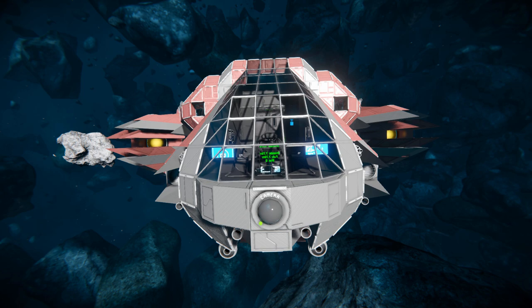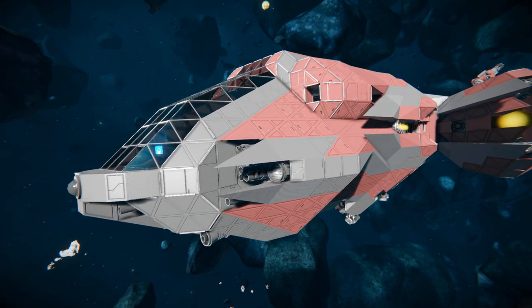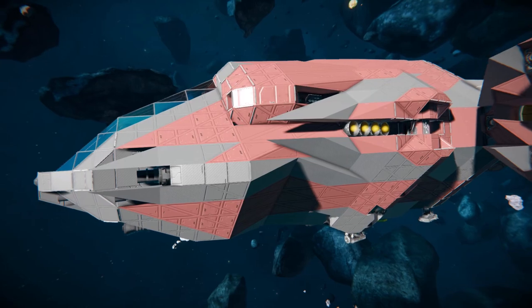There are a lot of LCD screens telling you everything about the ship — from your shields to your inventory and what's turned on and off. Continuing around the side there's a load of modded weapons and some spotlights to light up the darkness.